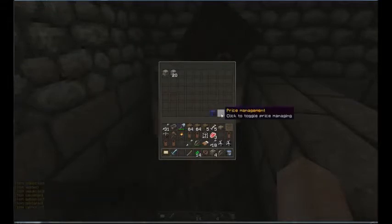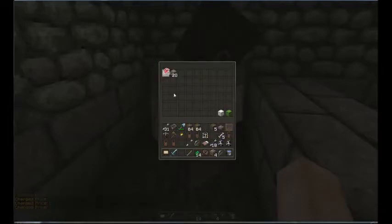Now this stock is free by default. There are different blocks you can use that actually change prices. First hit price management, then you can change the price with different items: the minecart changes it by one, dirt changes it by 50 — don't want that — and bones change it by five. So we'll use those to set prices.